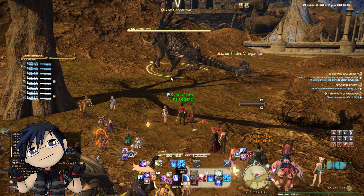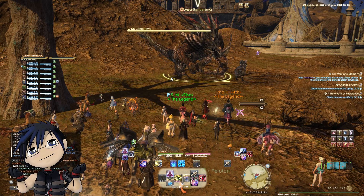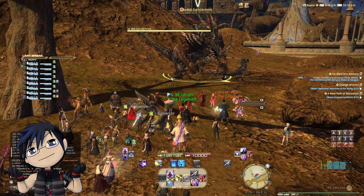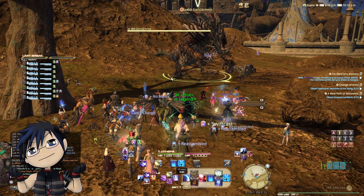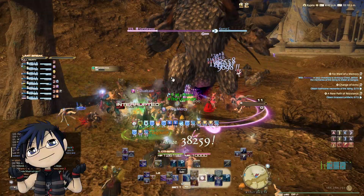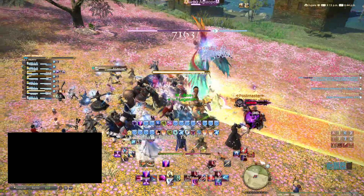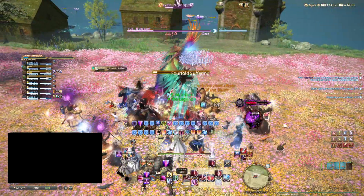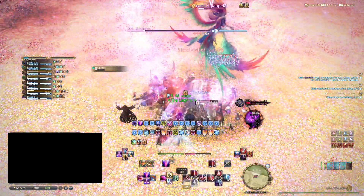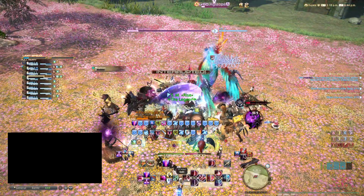In Elemental Data Center, if you are looking for a party for the hunt train, you can join the party finders under the hunt tab, or start one of your own. This can be different server to server and data center to data center, where people might just shout 'looking for a party' or LFP to get invited to a party. When an S-rank spawns, there is usually a player who caused it to happen since specific conditions have to be met. Regardless of expansion, all S-rank marks are called out so people can gather and the spawner of the mark would call out the start time.